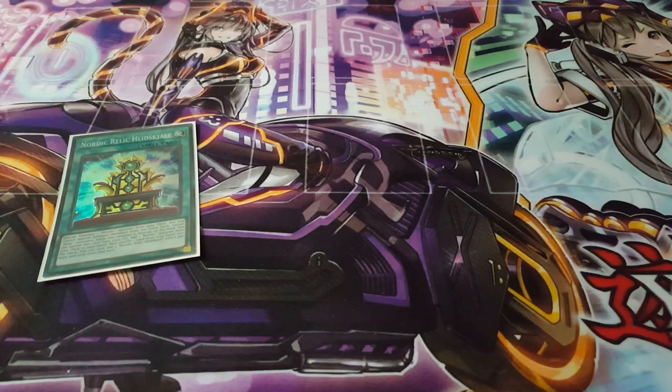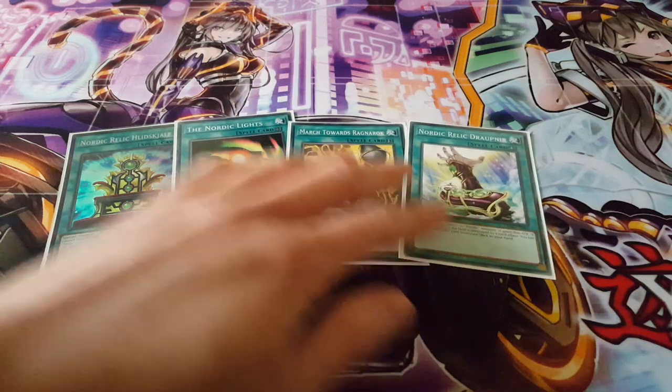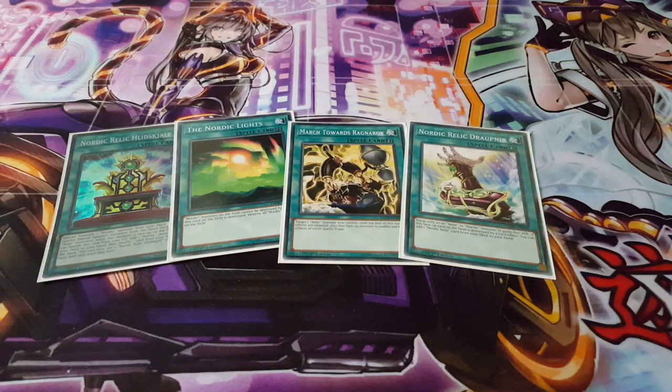On to spells. We're playing one Nordic Relic — I don't know how to pronounce it, but it's a really good card. Allowing you to summon a Nordic monster from your deck is already just amazing. I only have one copy but would add a second and easily take out a Nordic Lights. I'm adding Nordic Lights in just because it's nice for protection. I'm also playing one March Towards Ragnarok and one Nordic Relic Dropnear. Dropnear makes sense because it's a Nordic Relic so it can be searched. March Towards Ragnarok is something I just wanted to test — the protection from spells and traps is quite nice given the current format, which is why I'm only playing one copy.